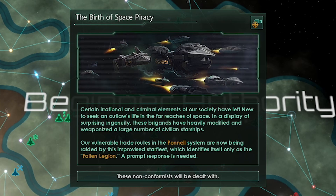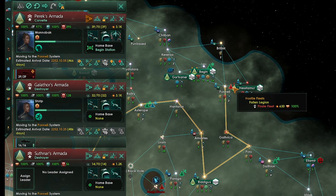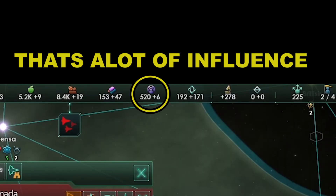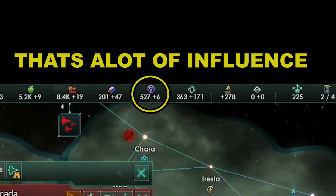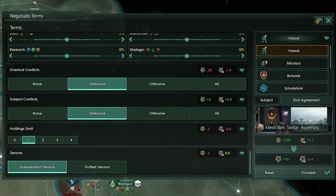Every once in a while, piracy happens. As long as you have over 3k fleet power, you can easily crush those pirates. We have a lot of influence and we don't have habitats yet, so instead we are going to change our vassal agreements.